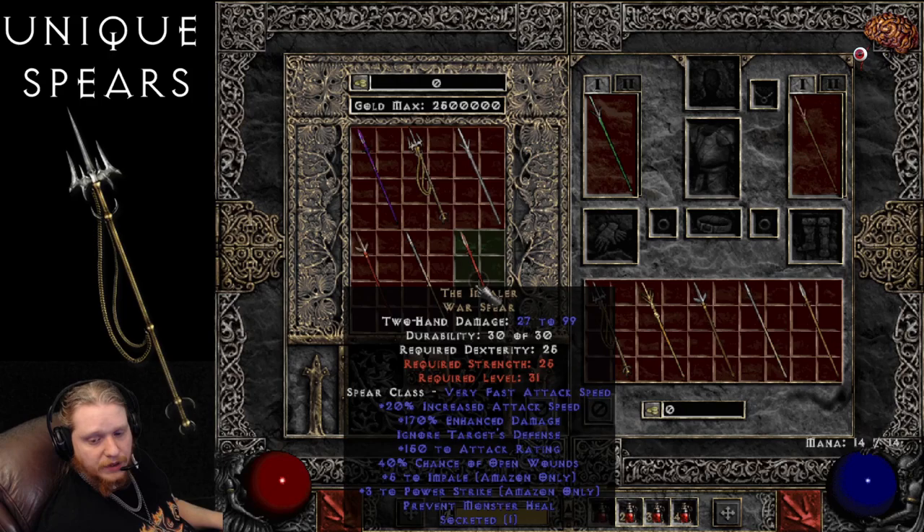Next on the list is the Impaler Warspear, which is the first of our Nightmare Uniques. The Impaler Warspear is 27 to 99 damage, has very fast attack speed, 20% increased attack speed, 170% enhanced damage, which does vary between 140 to 170. It has 152 attack rating, and also ignores target's defense, which is just weird — I'm not sure why it would have both those stats on there at the same time. ITD generally means you don't need attack rating. 40% chance of open wounds, plus 5 to Impale, which is a very nice Amazon skill. Plus 3 to Power Strike, which is another Amazon melee skill — that's Lightning, by the way. And then Prevent Monster Heal. Everything on it is static except for the enhanced damage.